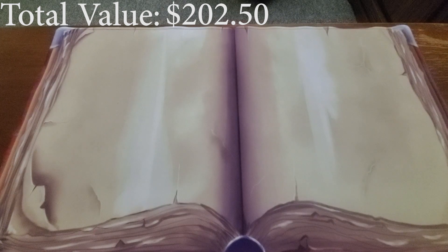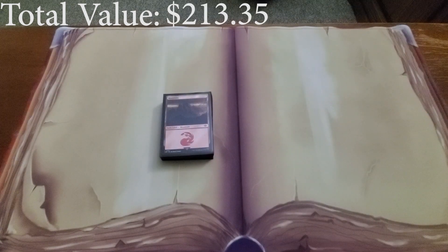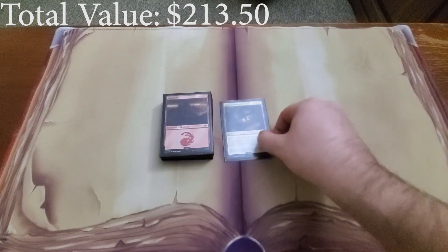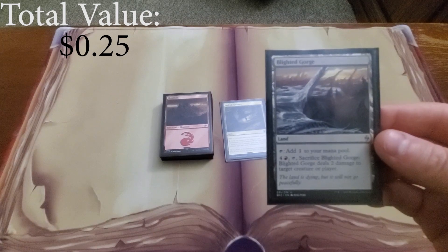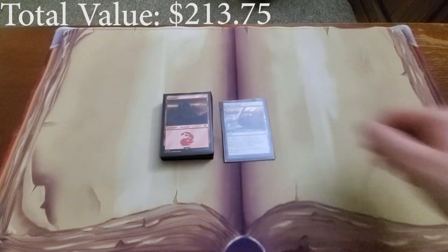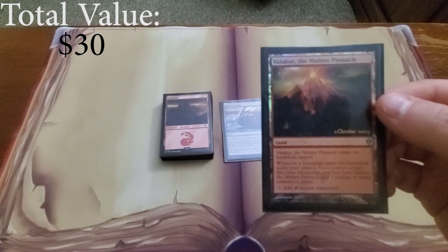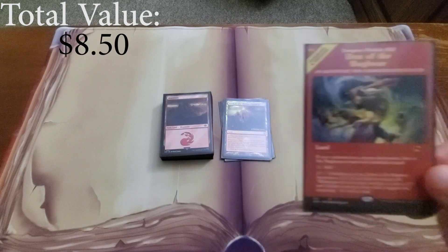Finally we have our lands. We're only going to be running 35 lands in this deck, 31 of which will be mountains. The rest — since it is a tribal deck — will include Path of Ancestry to help filter through our deck, Blighted Gorge, Valakut the Molten Pinnacle to hopefully do some ping damage later in the game, and Den of the Bugbear.